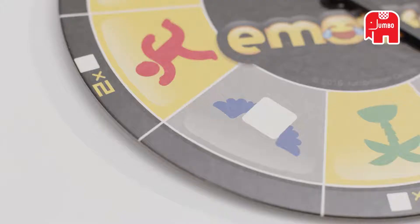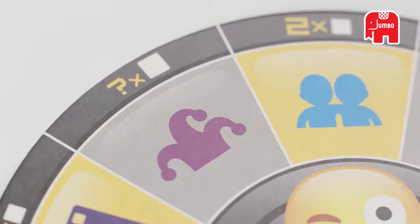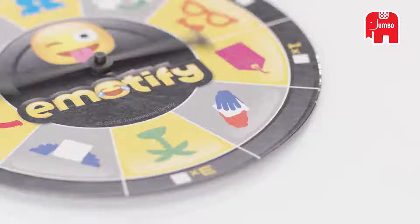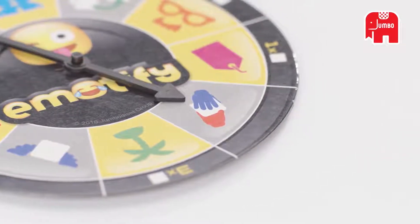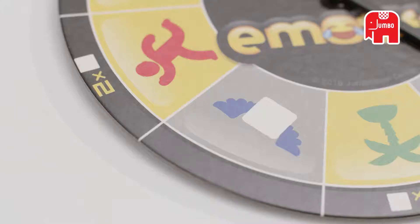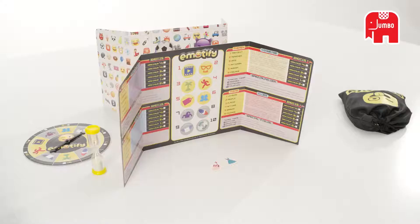In addition to the six categories, there are also four special fields where you could land. The Theme of Choice field means that you may choose the category for yourself. If you land on the Giveaway field, give one of your emotes to an opponent. If you land on the Remove field, you may remove one of your emotes.